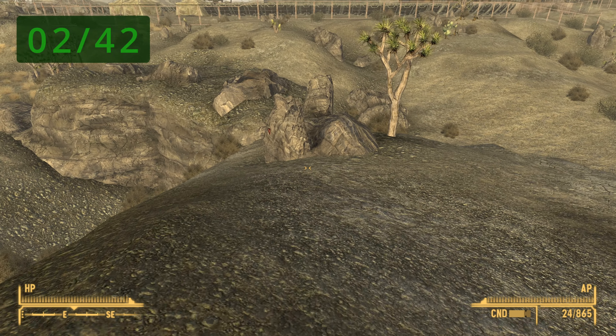The next one is in Prim Pass — it should be right next to some Brahmin bones. The next one can be found at the Remnants Bunker — once you make it, look immediately to your right for that rock. For Ruby Hill Mine, look immediately to your right as you arrive and it should be right next to the entrance.